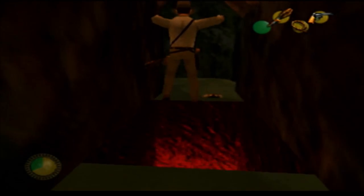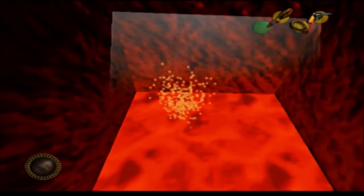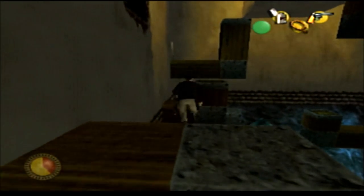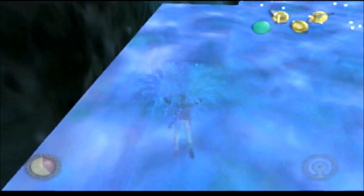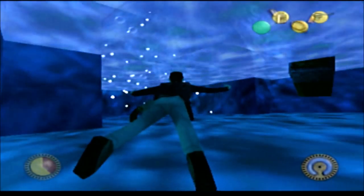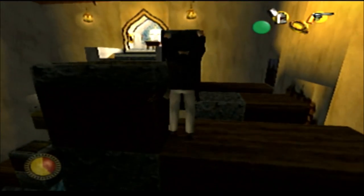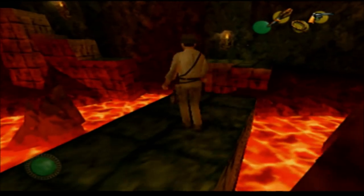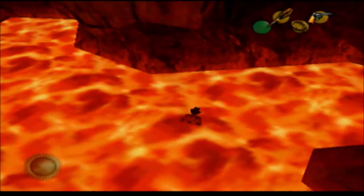This is a puzzle platformer built around jumping that seems to run on a random number generator. You will constantly miss jumps and die, or worse, have to do painful backtracking through absolutely no fault of your own. Either Indy won't do the right jump, or Indy will just float and slide off of his target for no apparent reason, or even if you make a jump, Indy sometimes just won't grab the ledge.